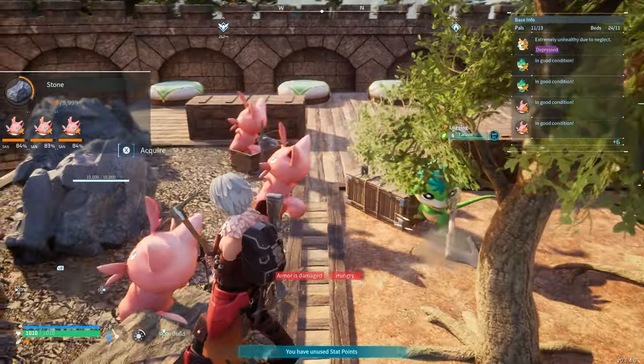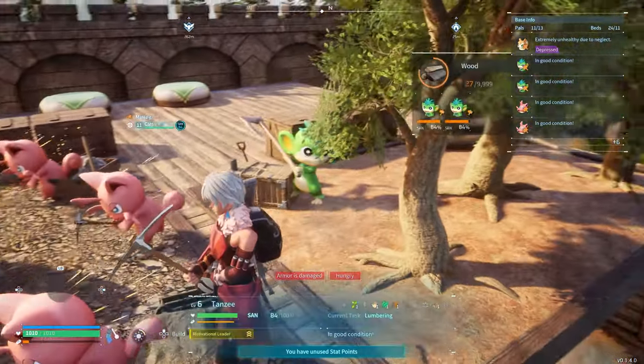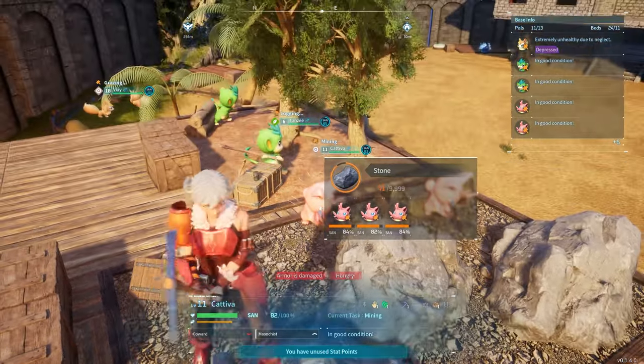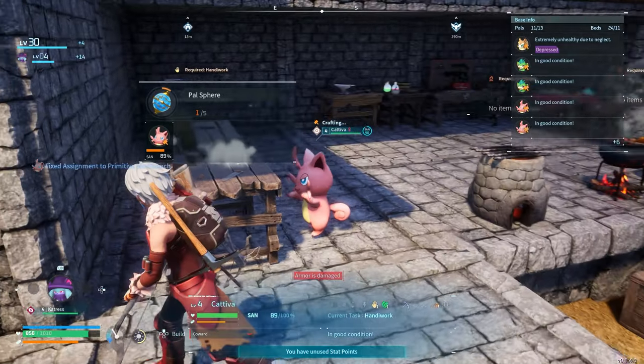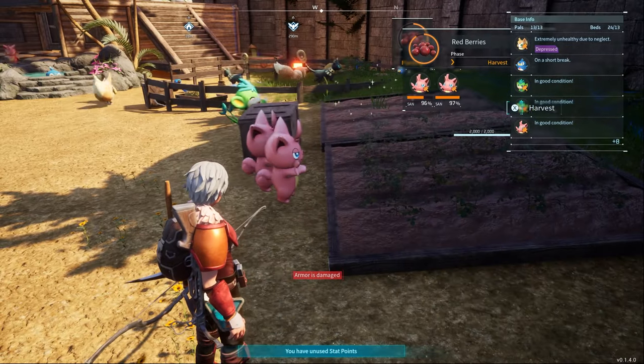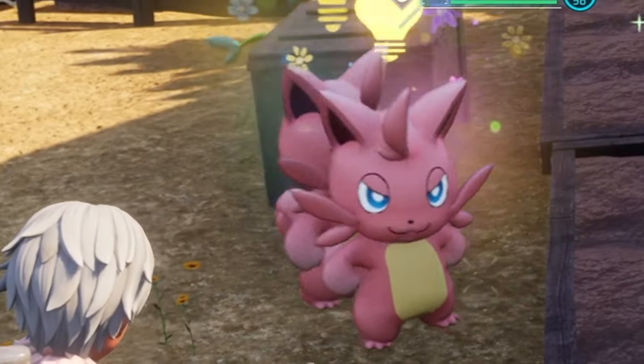That's a serious upgrade for gathering early on. When stationed at your base, Kativa becomes a miner maestro, chipping away at stone pits and providing you with a constant supply of stone. Their versatile skills make them ideal for running crafting workbenches, transporting resources and even working at berry plantations. So don't hesitate to station a bunch of Kativas at your base to enhance your early game experience.